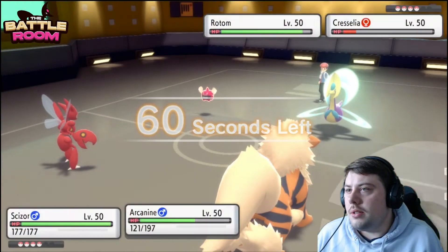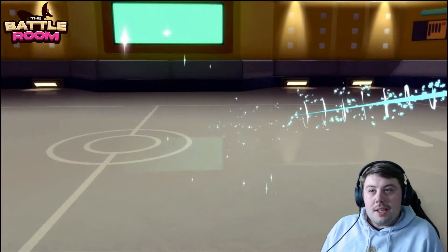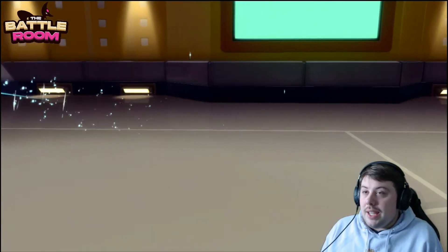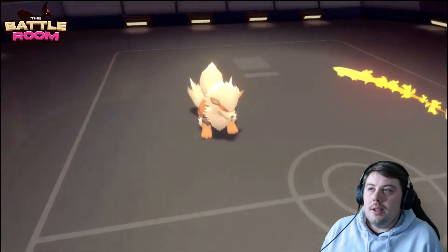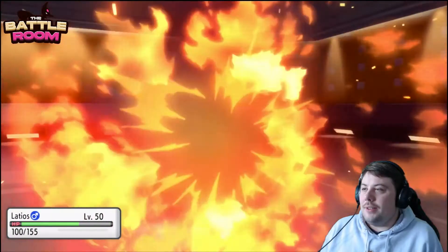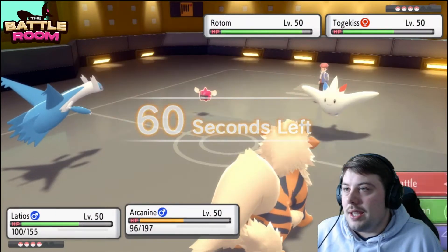Cresselia withdraws, which means Togekiss takes a free Flare Blitz — fine by me. The thing about Rotom in this matchup: it's imperative for them to bring it because they can't beat Scizor without Rotom, but that means Rotom only beats Scizor and doesn't match up well against Arcanine, Latios, or Ludicolo — the three I'm bringing alongside my Scizor. I basically force my opponent into an awkward position. Latios takes some damage, but Rotom is now at minus two.